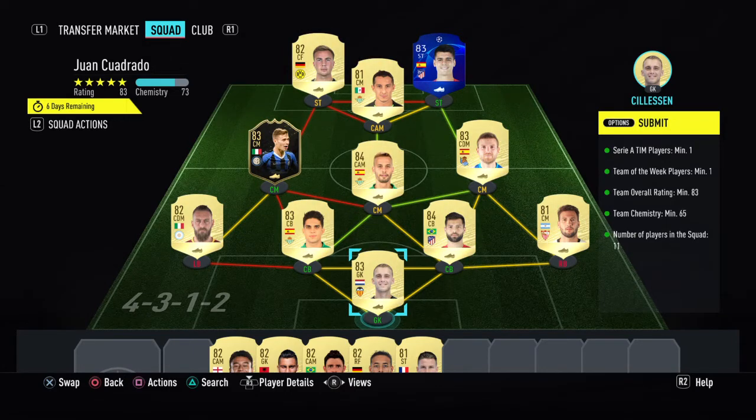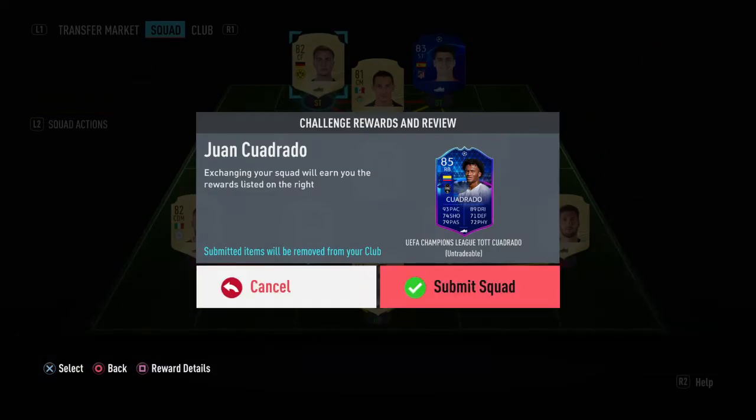Team chemistry 73, 65 minimum. If you have to buy these players I think it's 67k, if you have to buy them all. 83 minimum rating and a Team of the Week player. It's got Stelling, Net, then Bartra, Felipe, Vasquez, Ilomendi, Canales, De Rossi, Borella, in-form, Cuadrado, and Morata.